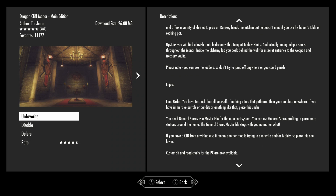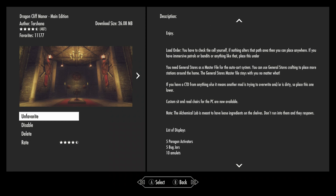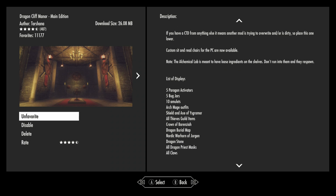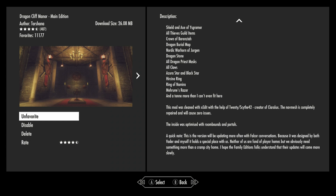Even though they've removed the general stores dependency, they still left the comments saying you need the general stores. I had tried with the general stores but it didn't help me. And it says the general stores master file stays with you no matter what, but I've created a new game without it, so I don't think it is staying with this game. I don't know how it would stay with my game no matter what.